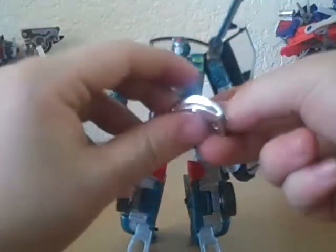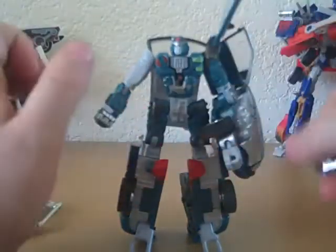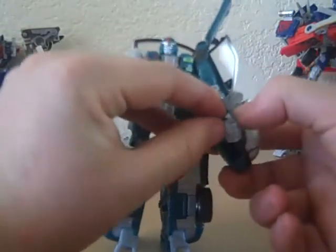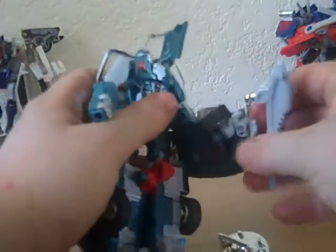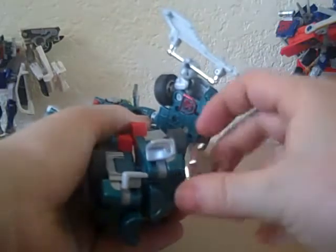His grille becomes like this blade cutty thing — slice. The cool thing is that he can actually hold these by his thumb. His thumb actually opens up and you can fit this in. But I like to keep this guy in. Close it right up. And then I just put this back on the hood because it connects with two little pegs.